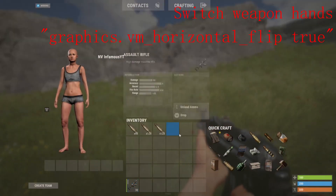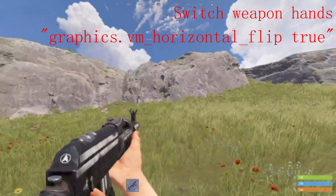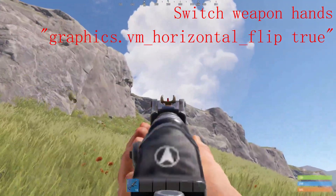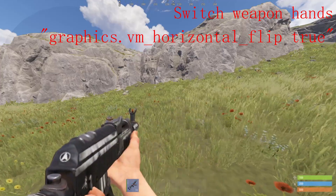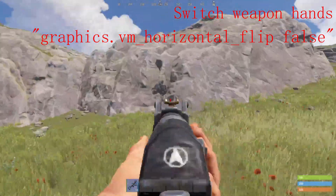Next, we have switching what hand your weapon is held in. To switch it to left hand, type this command line and set it to true. That will allow you to use your weapon as if it was left handed, which can help in certain situations where you need to do left hand peeks or you just prefer playing left handed. Then, to switch it back to right hand, just type the same command line and set it to false instead.